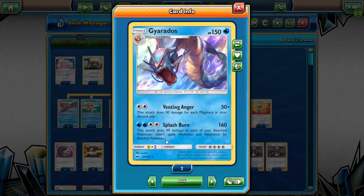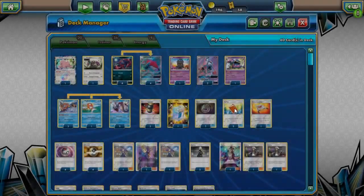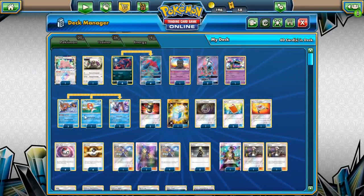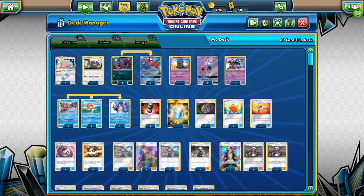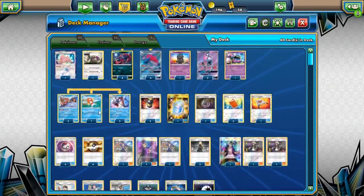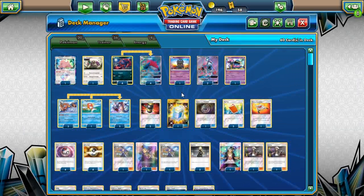As far as the Gyarados goes — this is the Gyarados from Dragon's Majesty, I believe. Venting Anger is the attack we are using: does 50 damage for each Magikarp in your discard pile. Realistically you can start off with two Magikarp, which gets you to 100 damage — not bad for Double Colorless Energy. Then you can discard one more; now you're doing 150 for two energy. You have a Choice Band in the deck which allows you to hit 180, letting you get over Tapu Lele's. Still does not get you over Buzzwole, but still a very strong attack.